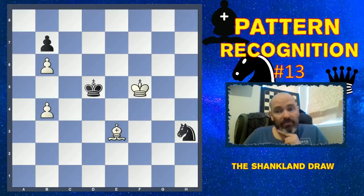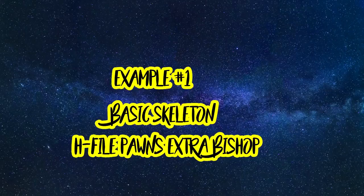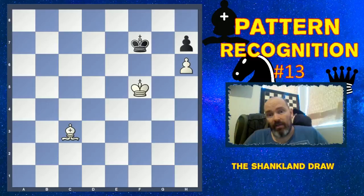Let's move on to the skeleton of this pattern before looking at how this game finished. Here we have the basic skeleton: it has to do with a Bishop and pawns on the 6th and 7th rank for black. We already did a pattern recognition video on the wrong-colored rook pawn. However, here we have the correct Bishop covering the queen square, so in all cases it is winning except this one — this is a very important fortress idea that you need to know about.